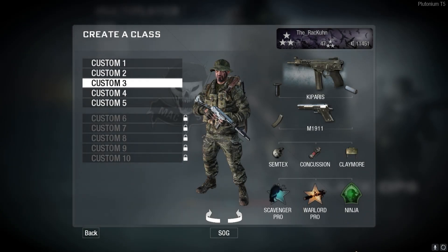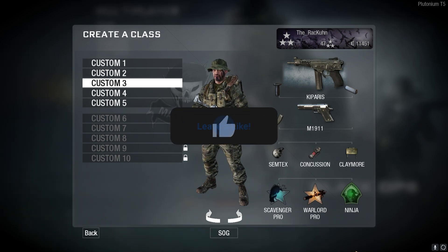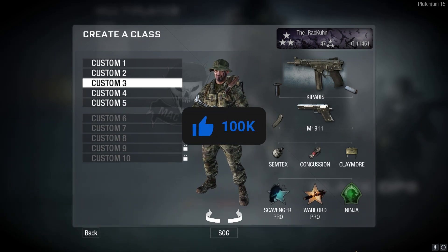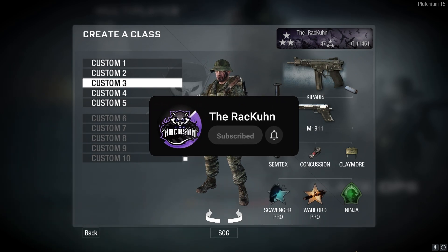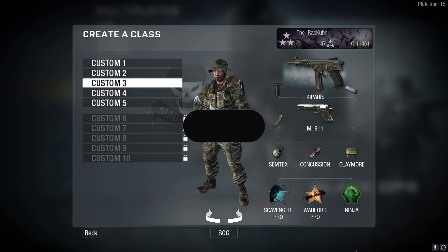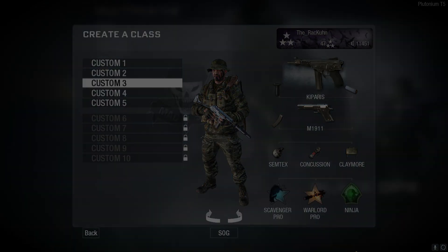Welcome back to the channel. Today we're back with some more Black Ops 1 Plutonium. We ended up using the Kip Wrist, also known as the OTS9 from Black Ops Cold War. This gun was actually really good and surprisingly fun to use. The only bad thing about it is the 20-round mag, but once we threw on the extended mags, the thing went crazy. Enjoy the video, leave a like, subscribe, and turn on those notifications.